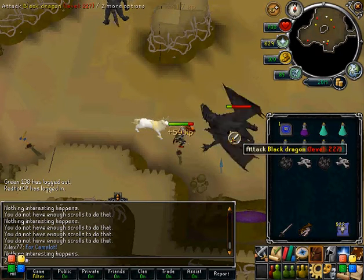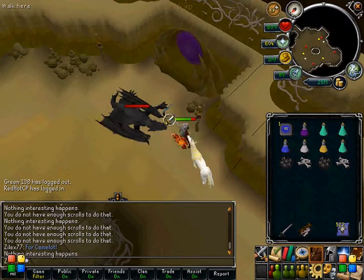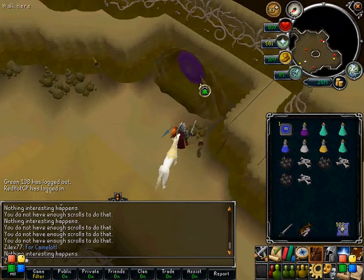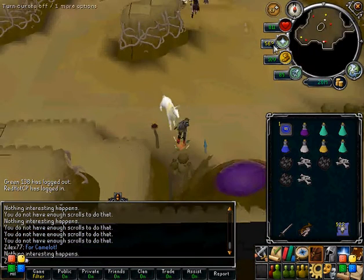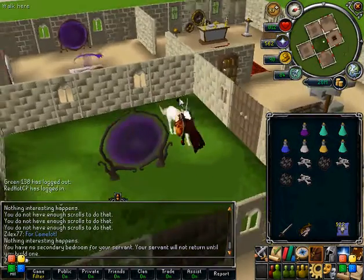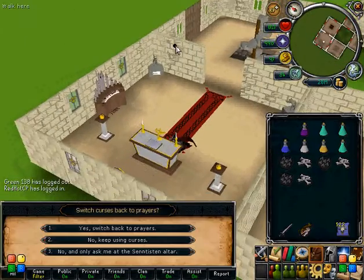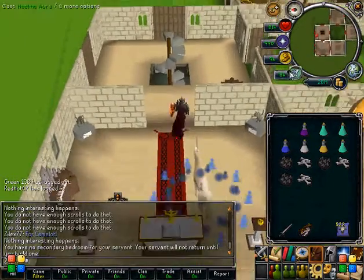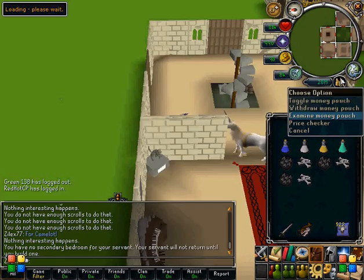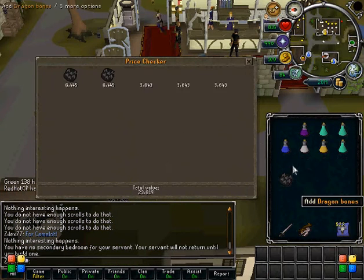So, get your kills — they're not that hard, pretty easy, especially if you're a higher level. Just go ahead and kill them. When you want to leave, you can house teleport or bank at Zanaris. I'm going to house teleport because I can pray when I get to my house. In that short amount of time, I killed three dragons. Price checking — we made a whopping 23k.